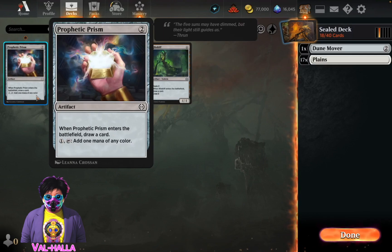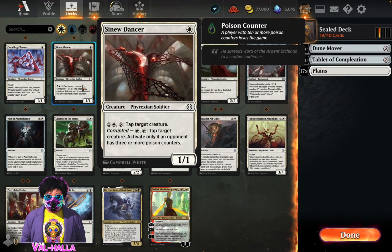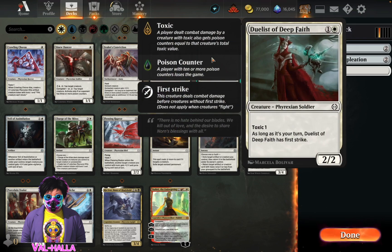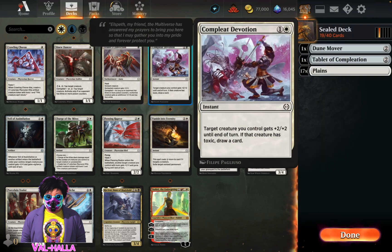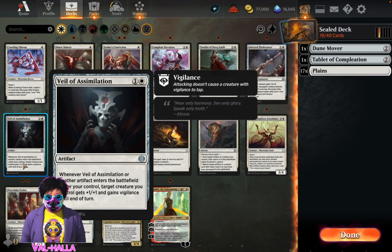Maybe for a Myr card. Alright, let's take this white card - it's good. That's pretty cool. I can do this or draw a card every time when you equip. Your attacks create a 1/1 cutter. Wow, okay. Whenever Veil of Assimilation or another artifact enters the battlefield - okay, so that's fun.